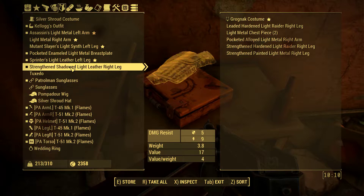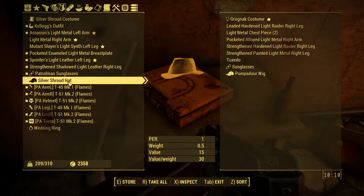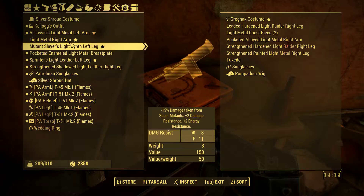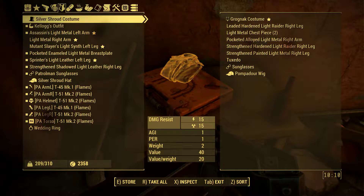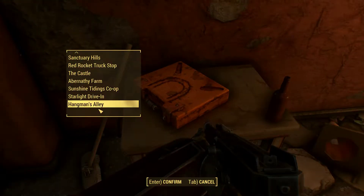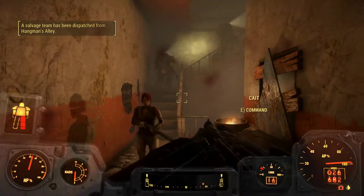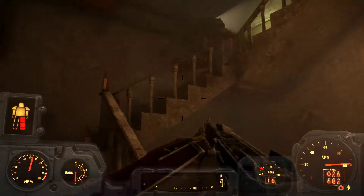Need to see about these unique items. Tuxedo. Pompadour — when did I pick that up? I don't want a pompadour wig. Hey, Hangman's Alley! They're going in — let's go with them.